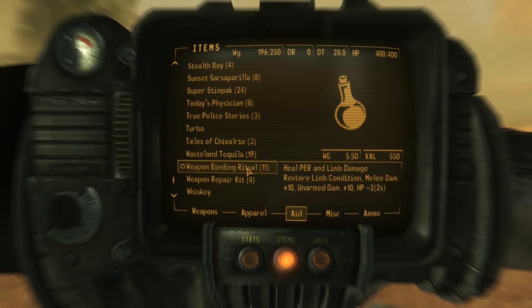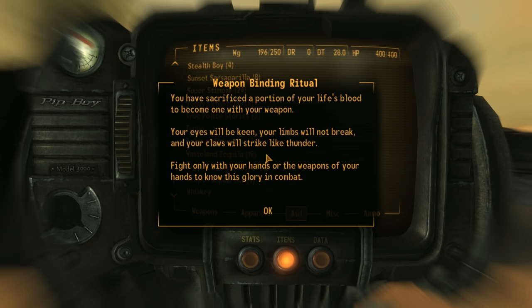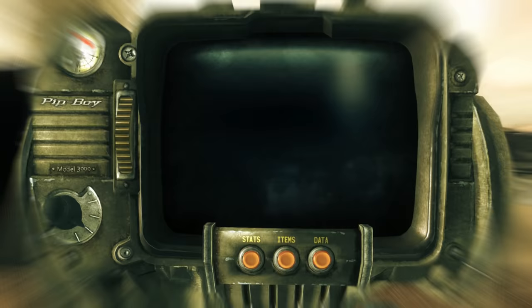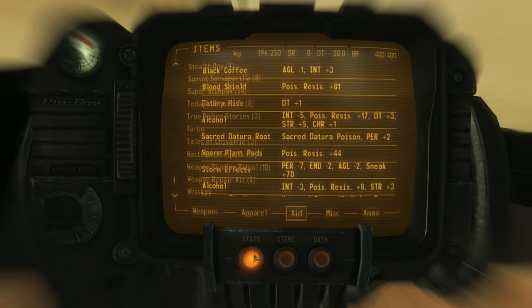Remember, all of these stats can be amplified based on our Survival Skill. And finally, we get the Weapon Binding Ritual. It restores limb condition and grants plus 10 melee and unarmed damage for two minutes at the cost of 2 hit points per second for two seconds. Once we use it, we get a unique screen: 'You have sacrificed a portion of your life's blood to become one with your weapon. Your eyes will be keen, your limbs will not break, and your claws will strike like thunder. Fight only with your hands or the weapons of your hands to know this glory in combat.' After using it, we get a strange blurry screen effect. We find these on the bodies of White Legs Tribals, or we can craft them at a campfire with a melee weapon skill of 25 or greater using one healing powder, one knife, one leather belt, and one Wonder Glue.